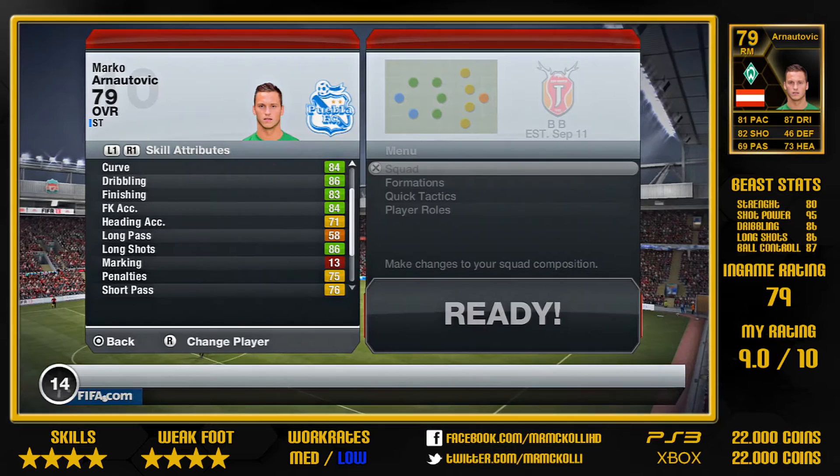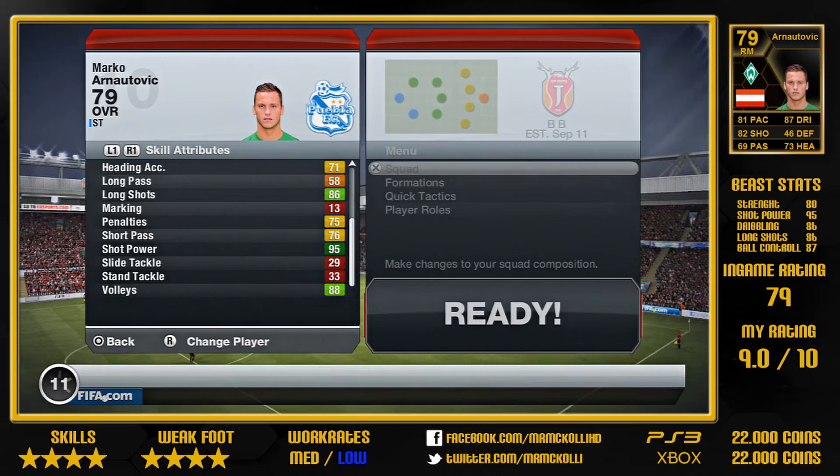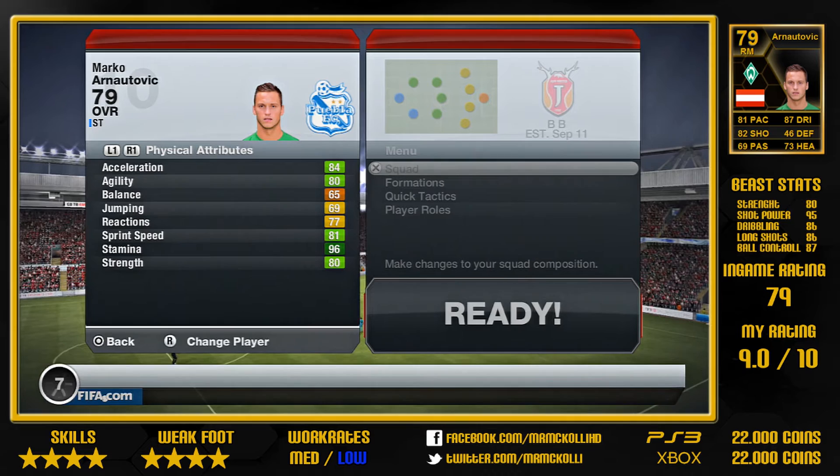So sadly, EA moved him from a striker to a right midfield player, and I would recommend you to play him as a right forward — not as a right winger, because I think he's too slow to play the right winger, but as a right forward you can play him for sure.